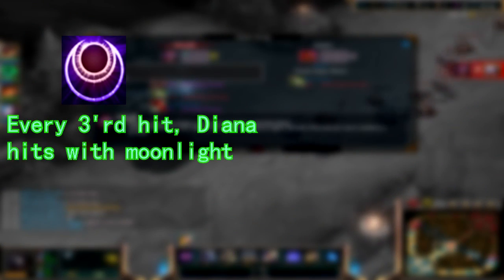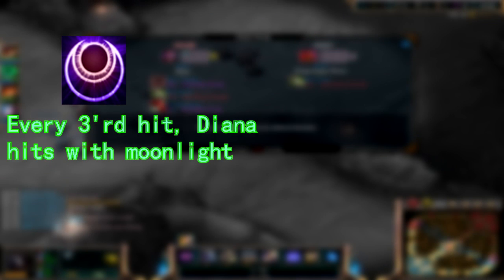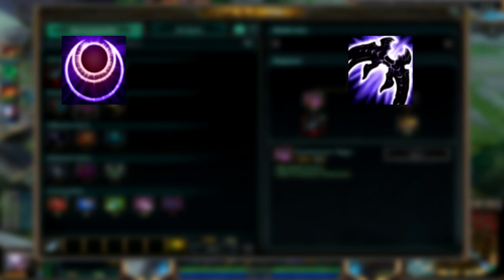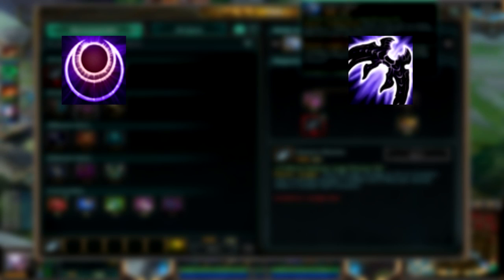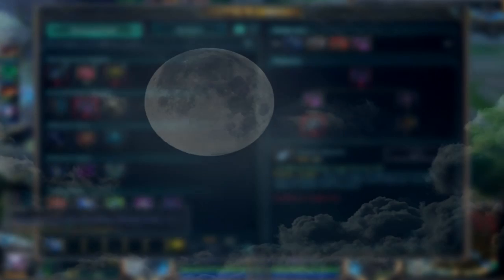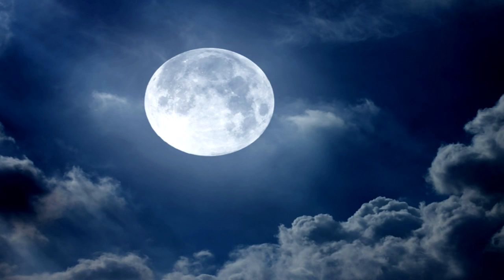Firstly, let's take a look at Diana's passive. Every third hit, she clears nearby enemies using moonlight. This is a great place to start off, as the passive doesn't have any finesse or small thing to it — it's just her using magic. Since Diana's magic comes from the moon, it would be safe to assume that Diana actually pulls moonlight down to earth, like some kind of witch doctor, and condenses it into herself. So that's what I'll use.